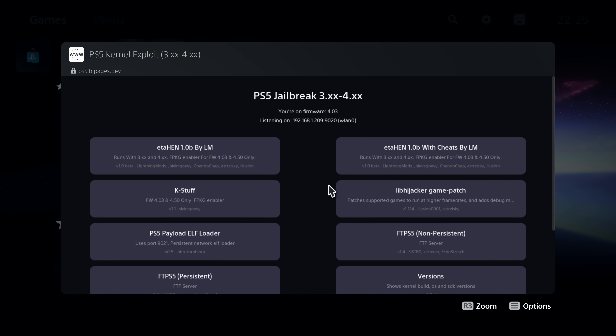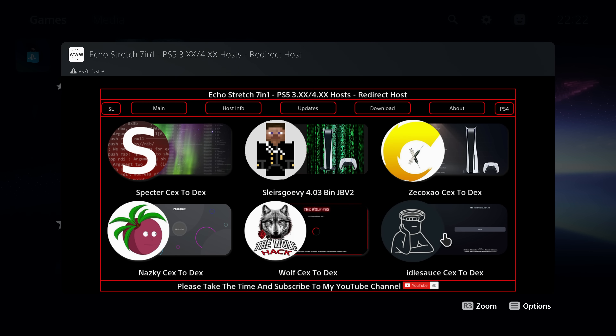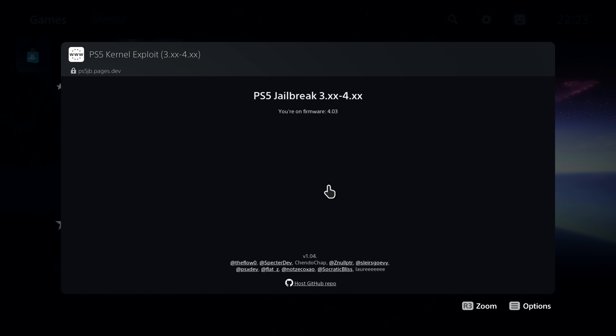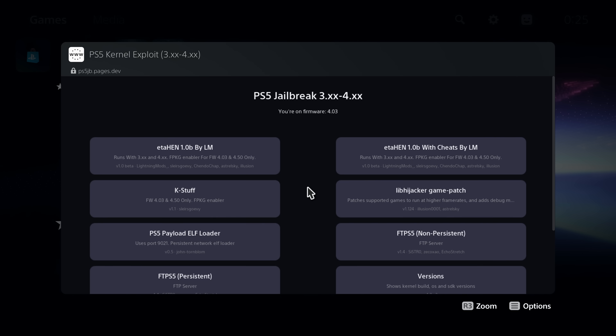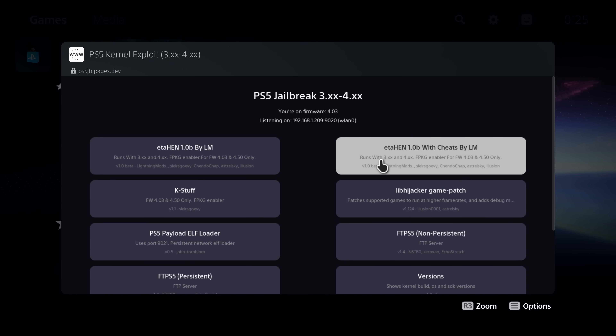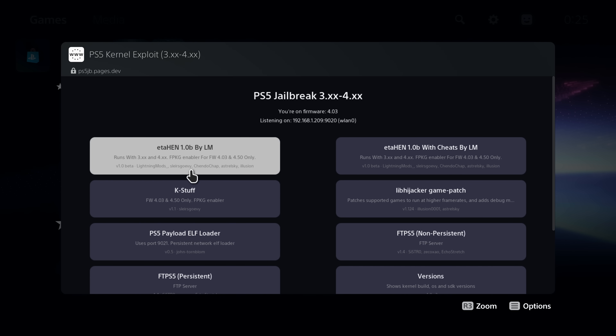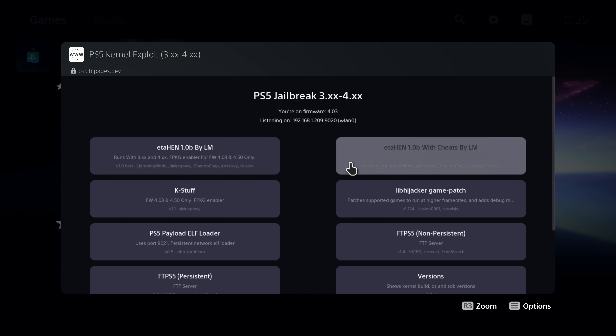If you go on es7in1.site, your exploit host — most of the exploit hosts have updated to use the idle source host which has the payloads included and we can get the exploit loaded up. Now when this loads you'll see we have two additional payloads at the top: ETA Hen with cheats and without cheats. This payload from Lightning Mods is basically a similar idea to GoldHen on the PS4, where we take multiple features and combine them all into one payload.